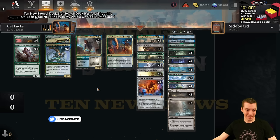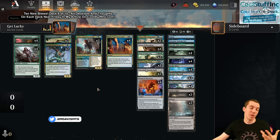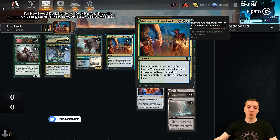All right, what's up my friends, let's get lucky! Ten new brews, Outlaws of Thunder Junction - make sure you like, comment, subscribe. Miss any brews? They're on YouTube. The more you support the YouTube, the more content you get. It's as simple as that. Hit the buttons, leave a comment, do the things. Thanks so much - deck number six of ten is a wild one.